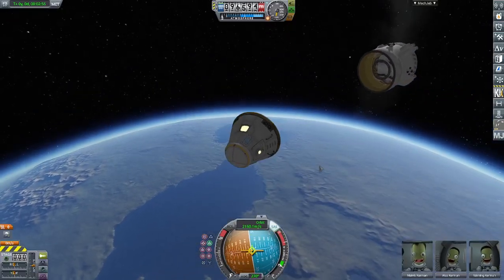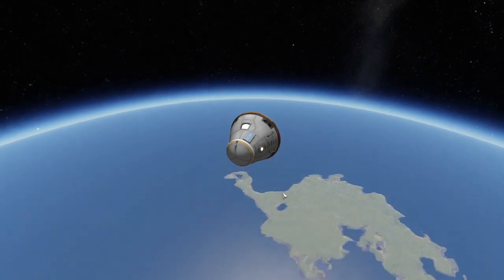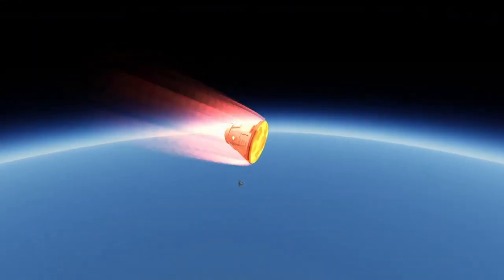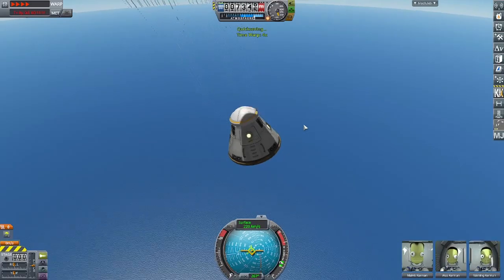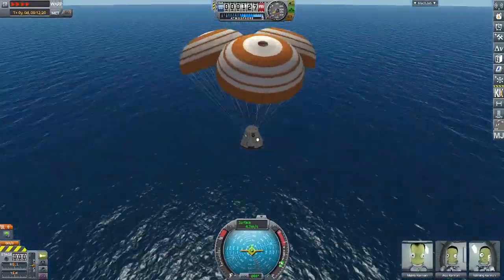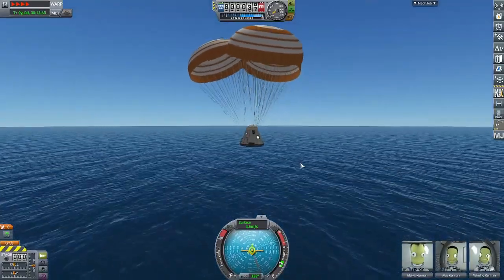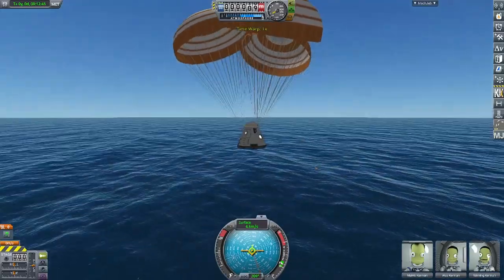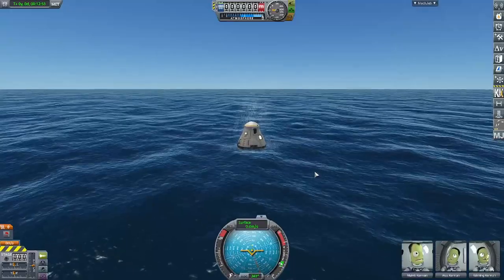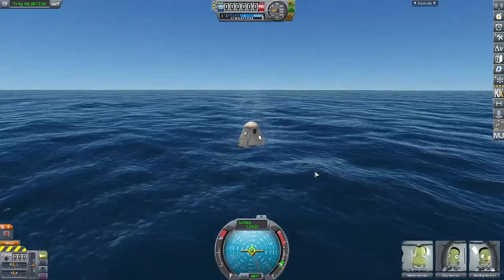Once we're in a descending orbit, we decouple the service module. Then we turn off SAS and let the atmospheric entry pressure keep the vehicle stable — everything should be fine from here. Deploying the parachutes and going in for a nice landing in the ocean. Splashdown! That'll be the end of this video. Thanks for watching — make sure you like and subscribe. I'll see you in the next video. Bye for now.